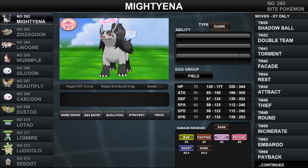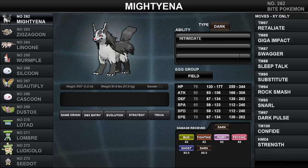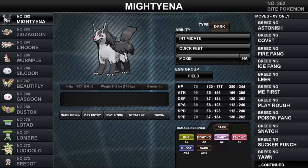This species prefers living in grassland areas. Mightyena has access to three abilities: Intimidate and Quick Feet are its normal abilities, while its hidden ability is Moxie. Intimidate lowers the opponent's Attack by one stage when Mightyena enters the battle. In double battles, both opponents' Attack is lowered. Pokemon with Clear Body, Hyper Cutter, or White Smoke are unaffected by Intimidate.